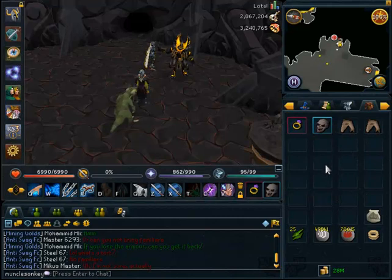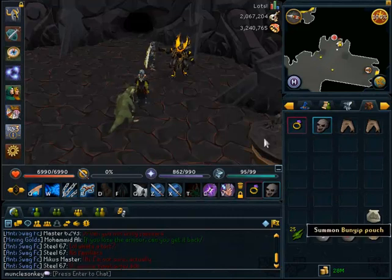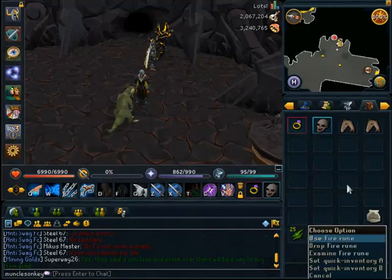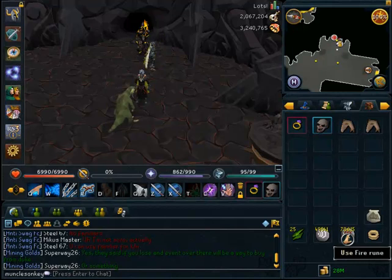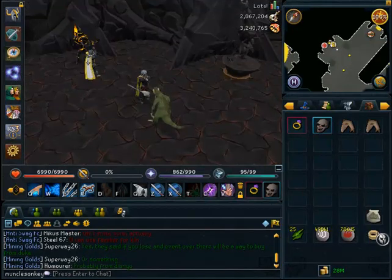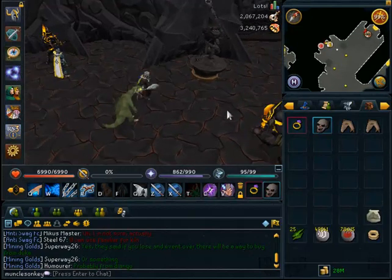The magic damage boost doesn't matter all that much because you kill them in 2 or 3 hits every time. You want air runes and fire runes in your inventory and be using your best fire spell — either Fire Wave or Fire Surge. I just use the Tokal Zo to get there, and a Bunyip Pouch will pretty much do you with all the healing that you need.